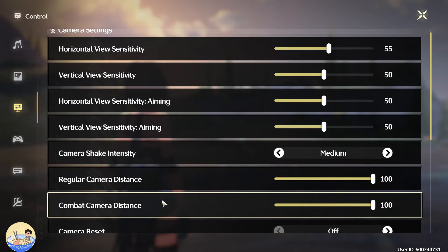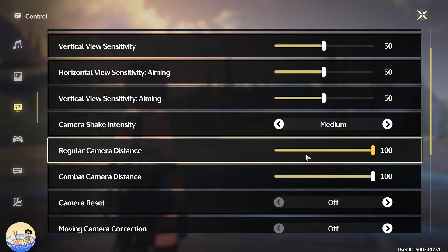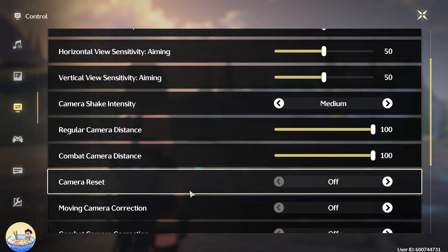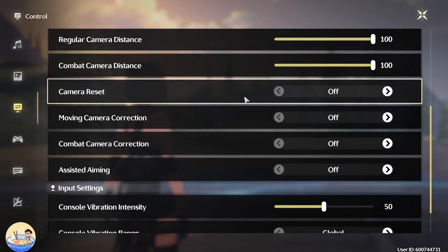So here are some settings to help you out. Number one, what I recommend is pushing up the regular camera distance all the way up to 100, because right now you're basically fighting when you're fully zoomed in — your face is pressed against the computer, it's so hard to see. So zoom all the way out.